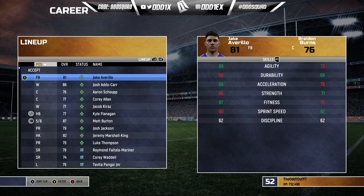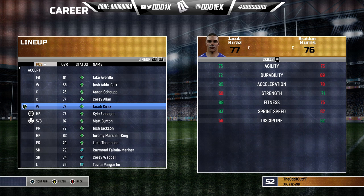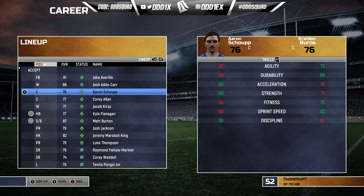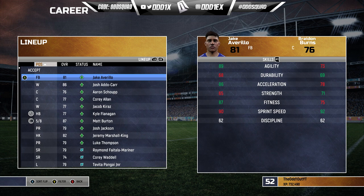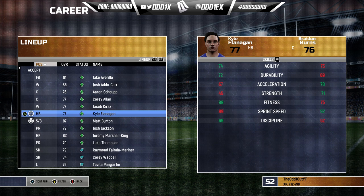Here's what we landed with. There are a couple of positions still up for grabs. Going through the back five: Jake Abarillo at fullback, Adokar on the left edge, Aaron Shop on the right edge, Cory Allen in the center, and Jacob Karaz pushed out to the wing. Of the back five, about three are locks — Adokar, Shop, and Karaz. Still a little iffy on the fullback, but we'll see how Abarillo goes. It's between Cory Allen and Brayden Burns — we'll give Allen a run first.